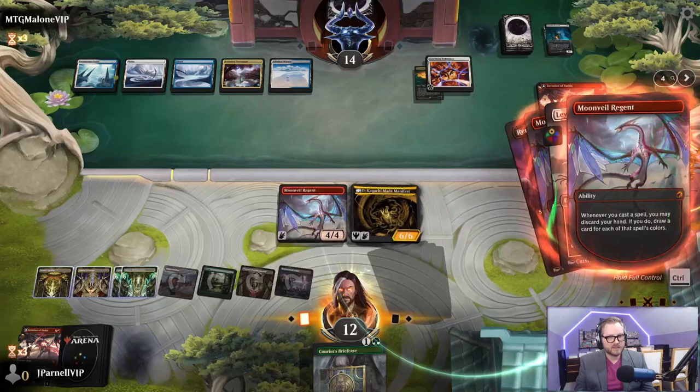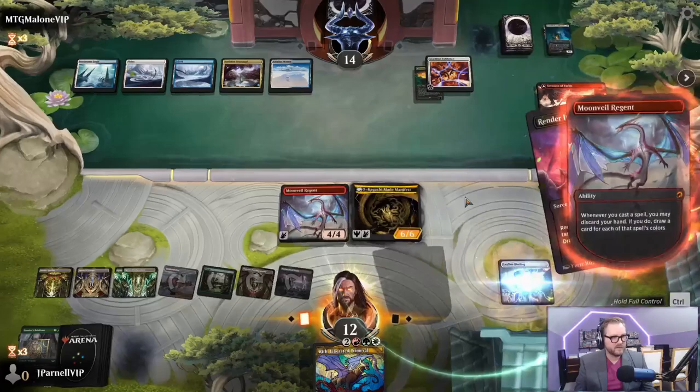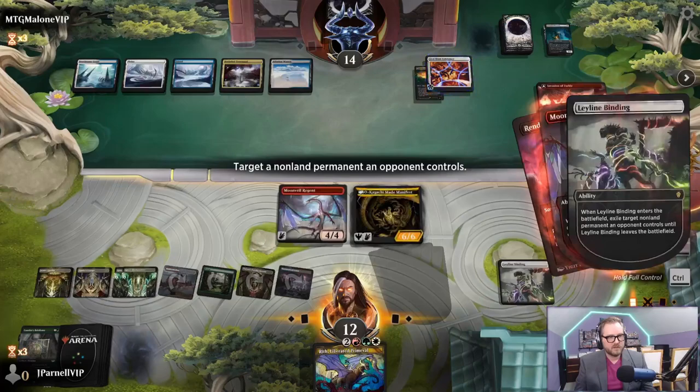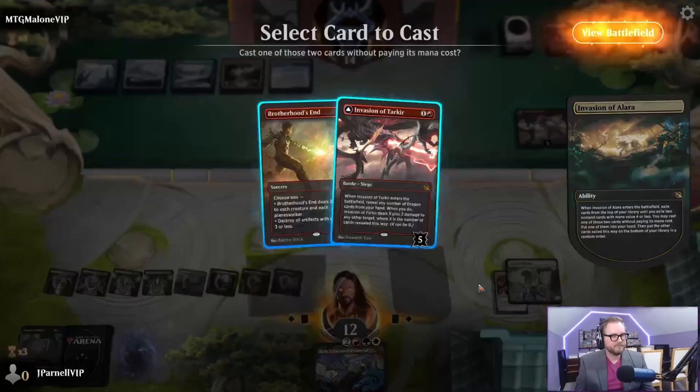We discard our hand then draw a card for each of the spell's colors - we're going to do it again. That's fine this time. Ward three - I'll pay, auto pay. Give me that. Invasion of Alara - it's back! Invasion of Tarkir is back yet again. Discard our hand - no, not this time. Show a dragon - do it on Invasion of Tarkir.